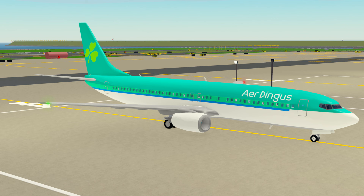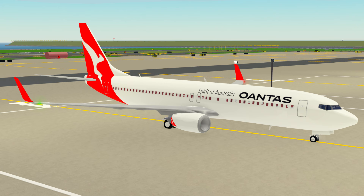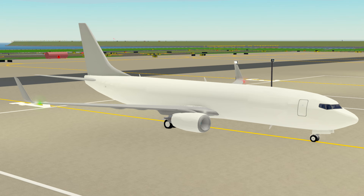The passenger liveries include Aer Lingus, Air Baltic, Air Canada, Air France, Air New Zealand, American Airlines, British Airways, Condor, Delta, EasyJet, FlyB, Iberia, Jet2, KLM, Korean, LOT Polish Airlines, Lufthansa, Pan Am, Qantas, Qatar, Ryanair, Singapore, Southwest, Thai, TUI, Turkish Airlines, and United. For the cargo variant there is DHL and FedEx. And last but not least, the Poseidon Military livery and the United States Air Force livery.